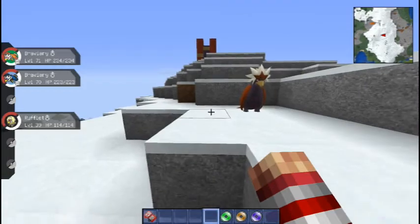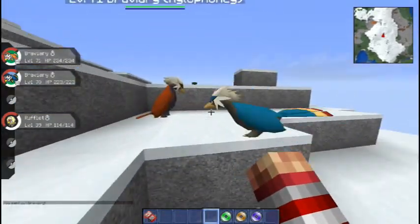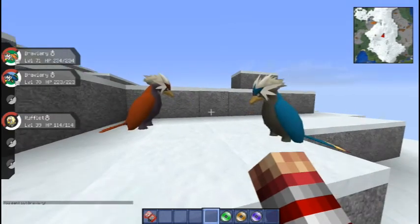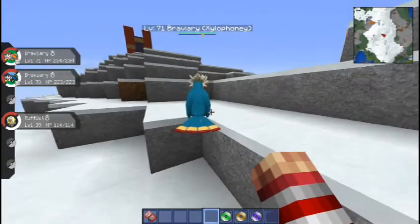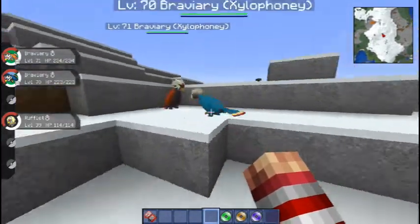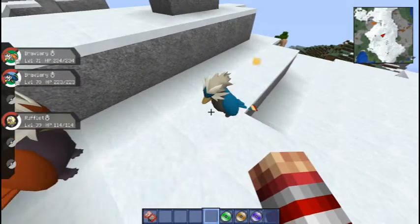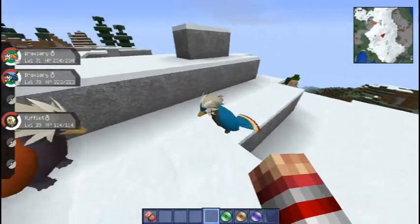We also have the shiny version, which turns it blue instead of red, just like so. It gets a gray stomach, so pretty much if you like blue or red better, that's what you'd want to go for. I think they both look really cool, just the solid color going with the tail. I've got the Toucan Sam right here — I know what your nickname's going to be if I ever catch a shiny one of you.